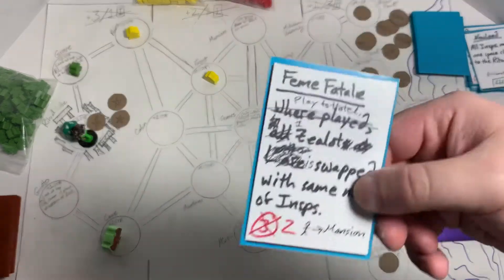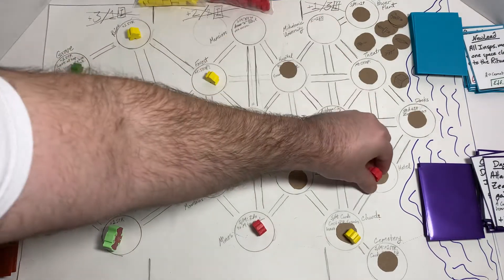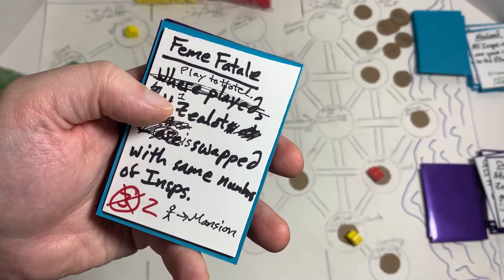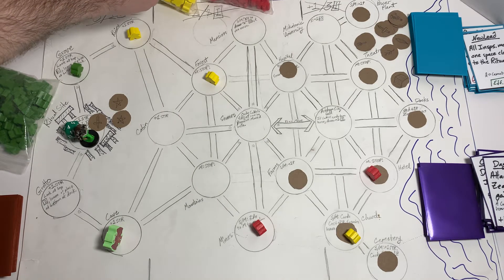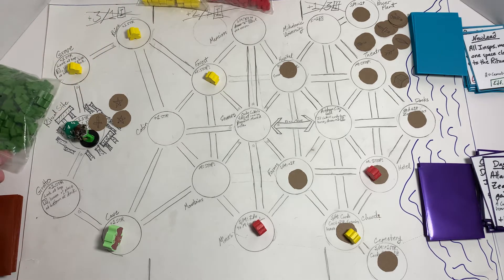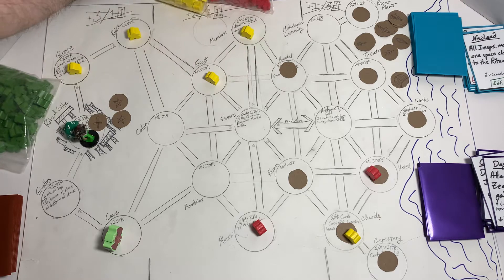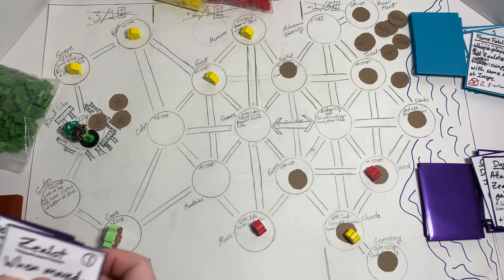We draw the Femme Fatale card. She gets played to the hotel. Wherever there's at least one zealot, she swaps it out with an investigator. There's a zealot there — I swap it out with an investigator, which is a waste. We also add a yellow guy to the mansion. These investigators are easy to defeat individually but really get out of control if you don't keep them down.